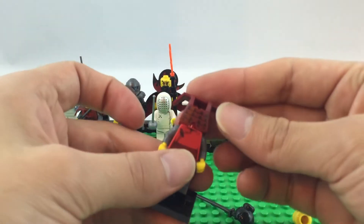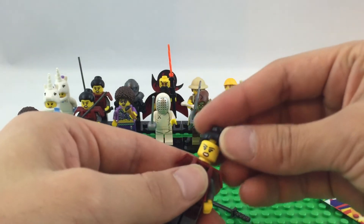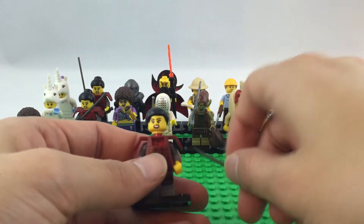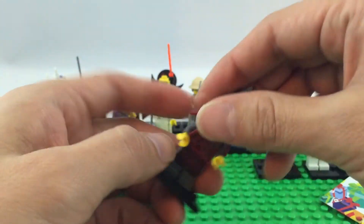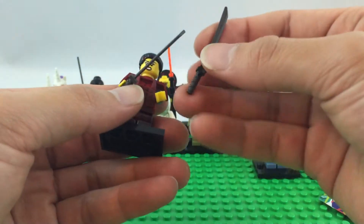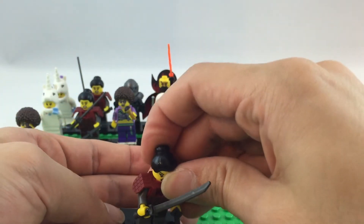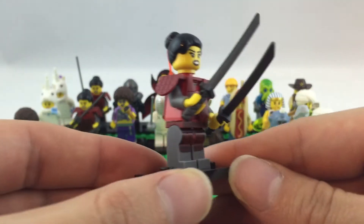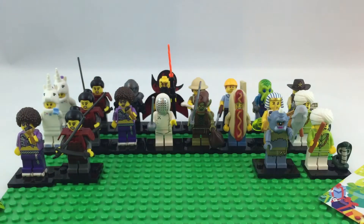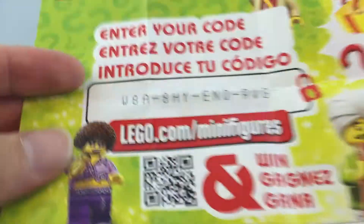I forgot her armor, so we're still missing one more. I always try to put that hair on backwards. Okay, now I'm just sad — we're still missing the king, and we got three samurai now. Here's the code for the samurai girl.